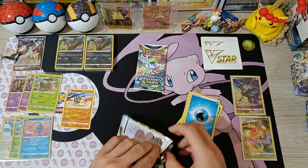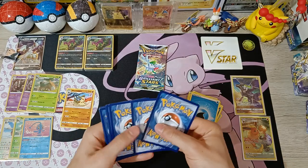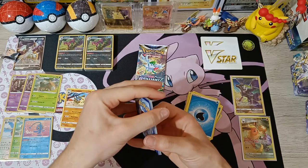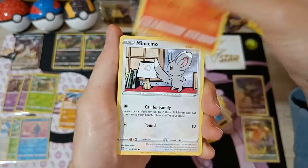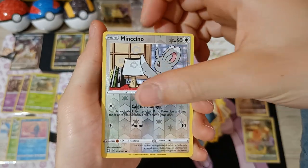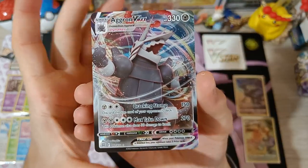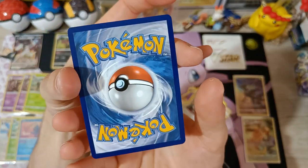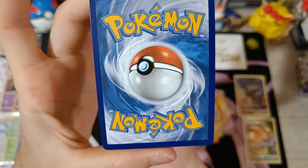Third pack from Box 2 — can we get another pull, preferably a unique one? We haven't pulled a single unique so far. Cards: Cynthia's Ambition, Torkoal, Double Turbo Energy, Chimecho, Chansey, Munchlax, Battle Toy, Snorunt, Energy, reverse Munchlax — and we got something: it's Aggron VMAX! Oh my goodness, I am so happy with this pull. I was missing this one. I know it's not worth much, but I really love pulling unique cards. Centering looks great — one step closer to my master set!